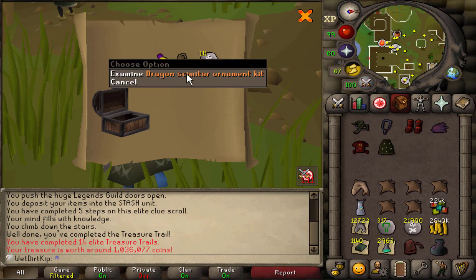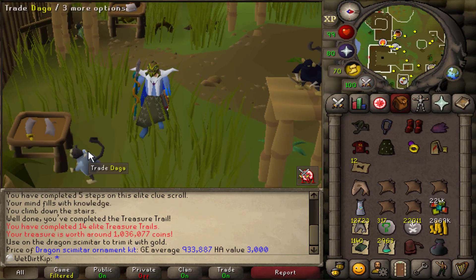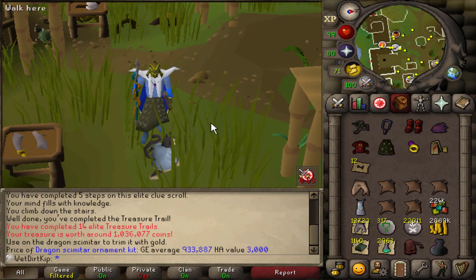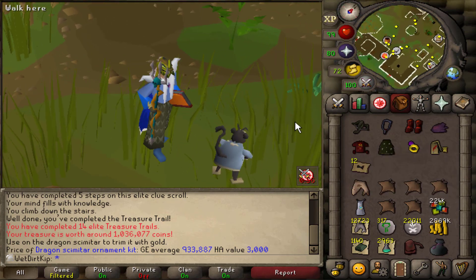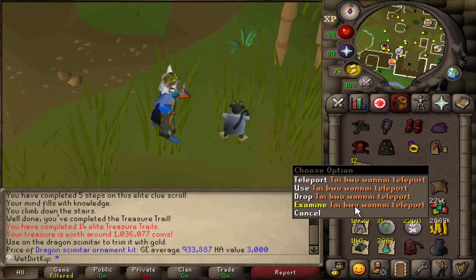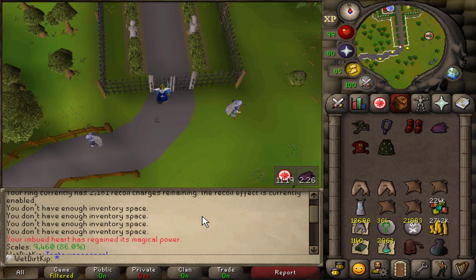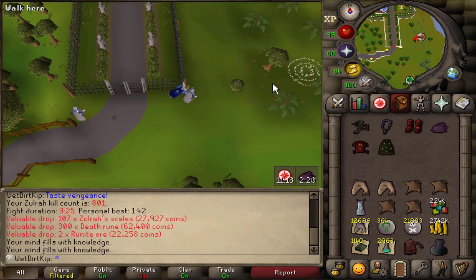Dragon Scimitar Ornament Kit. Unfortunately, not too useful for the account — it's worth about a mil. I guess people who PK use that for risking or something, but I really don't want to waste the money. I'm saving for construction. We're going to drop that over to the main for one mil, and it is now in the collection log. There is 800 KC, and we're beyond that now — 800 KC milestone.